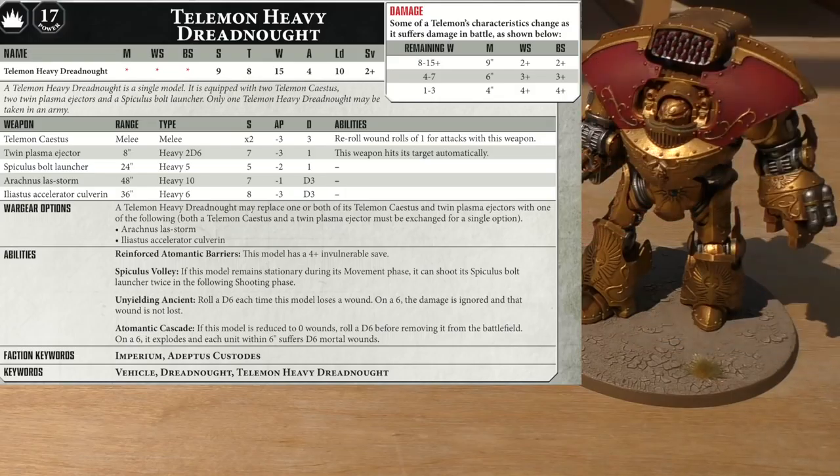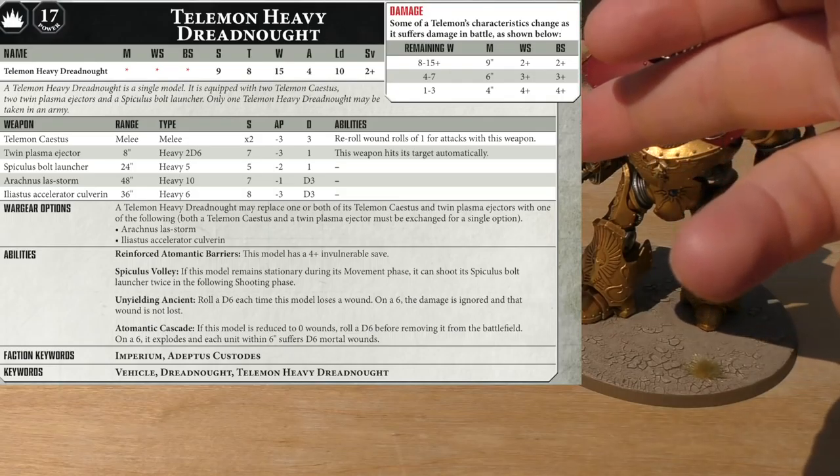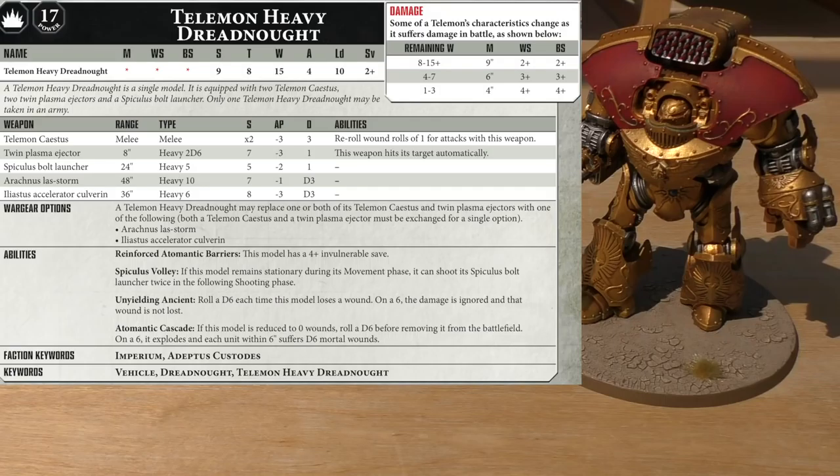The Arachnus Laz Storm, which mine is equipped with — you can alternatively buy the Iliastus Accelerator Culverin. The Arachnus Laz Storm is 48 inch range, heavy 10 shots, strength 7, AP minus 1, and damage D3. The Iliastus Accelerator Culverin is a shorter 36 inch range with heavy 6 shots, but better stats: strength 8, AP minus 3, and damage D3. The Telemon may replace one or both of its Telemon Saestus and Twin Plasma Rejectors — both must be exchanged together — for either the Arachnus Laz Storm or the Iliastus Accelerator Culverin.